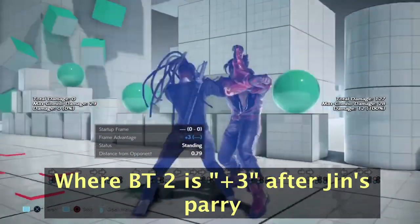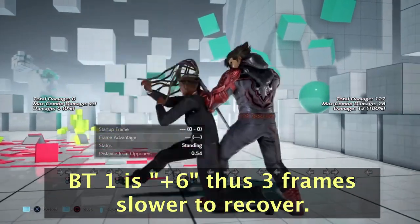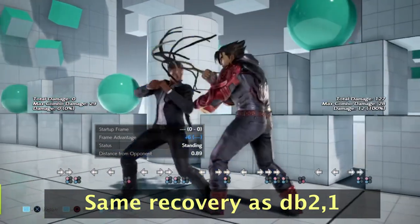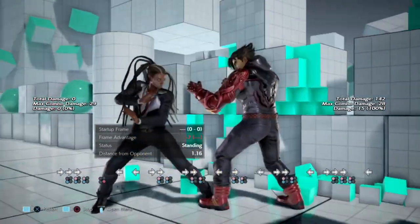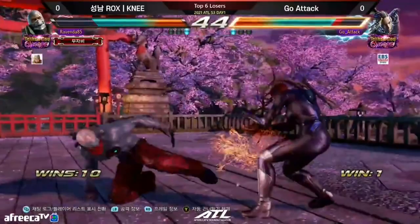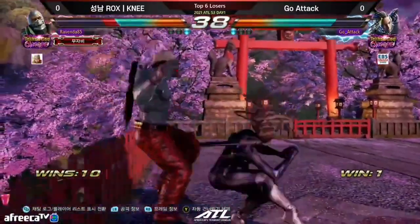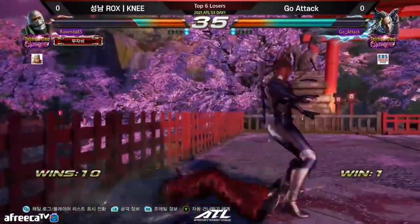But what about back turn 1 — why ever use it over back turn 2? Back turn 1 has an 8-frame startup, but the real difference is that while back turn 2 keeps Raven in back turn, back turn 1 turns Raven around. Back turn 2 has fast recovery but leaves Raven vulnerable if the opponent ducks. Back turn 1's recovery is 3 frames slower but Raven is less vulnerable afterwards. Also, back turn 1 is only minus 1 on block, so you have a lot of freedom afterwards — most especially freedom in movement, which back turn 2 does not grant.